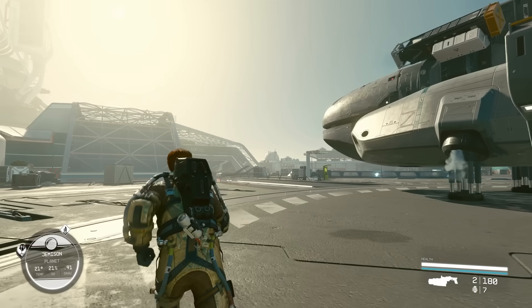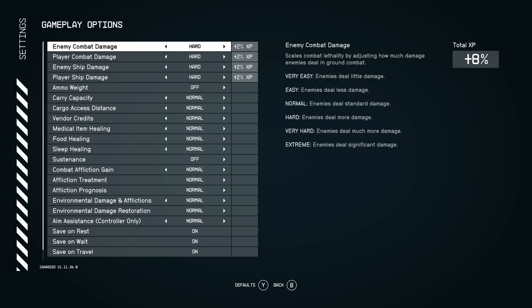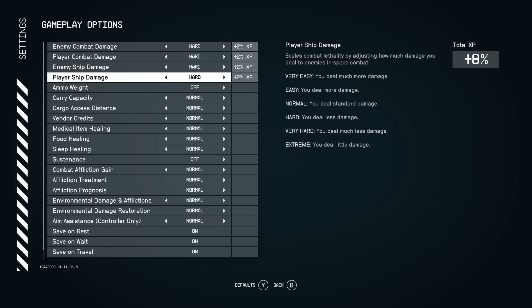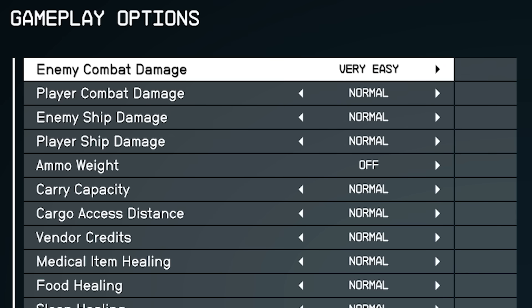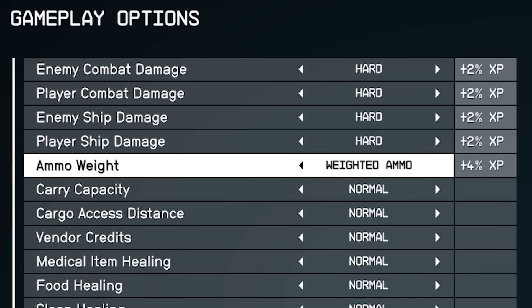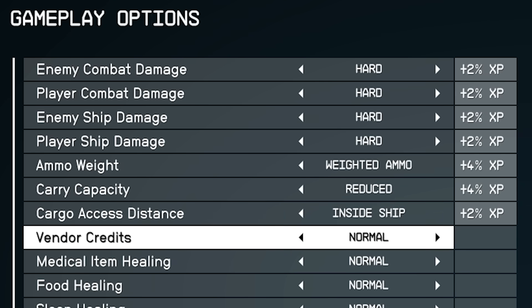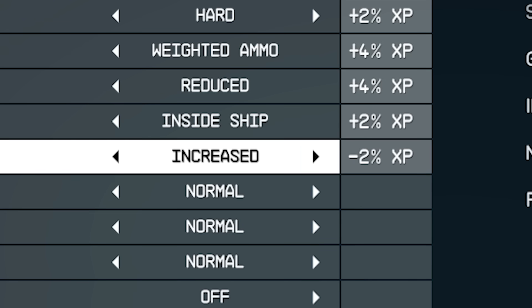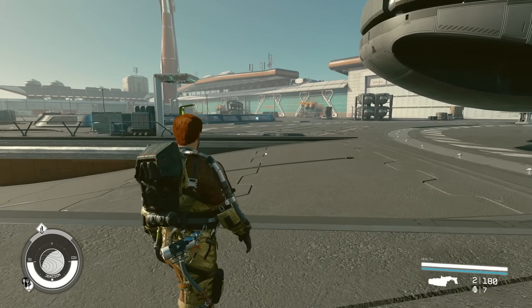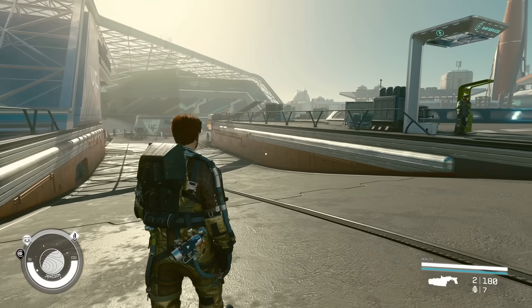Now I want to dive into these gameplay options because there are really a ton. You can change things like enemy damage, your damage, enemy ship damage — though I do wish they showed specific percentages. It says 'you deal much more damage,' but it'd be nice to know how much more. There's also an XP system tied to these choices: normal is baseline, they don't penalize you for playing below normal, but they reward you with bonus XP for playing above normal. You can change things like ammo weight, carry weight, cargo distance, and vendor credits — though vendor credits gives a negative XP change, which is interesting.